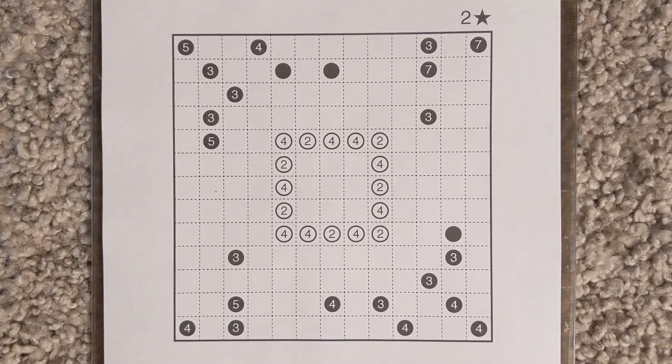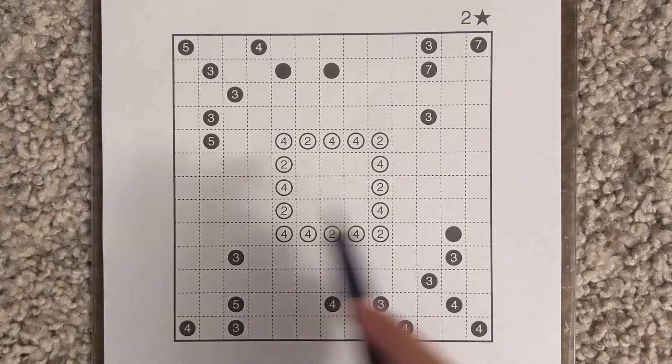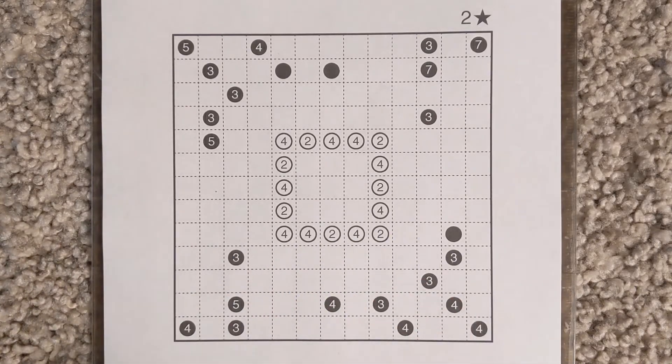We're here to solve this challenging balanced loop variation by Sir Khan. It's got an interesting black exterior, white interior theme.